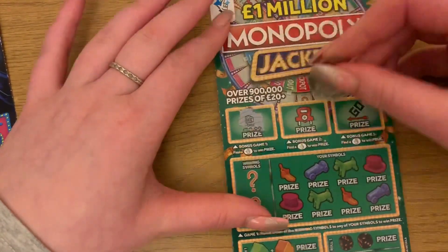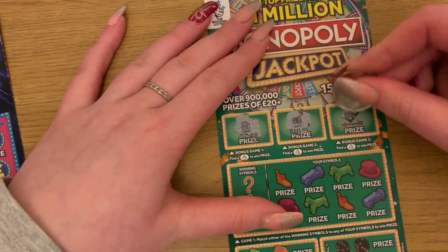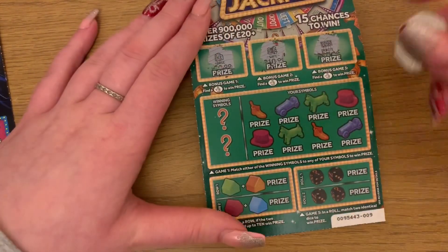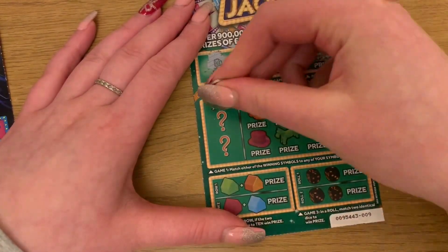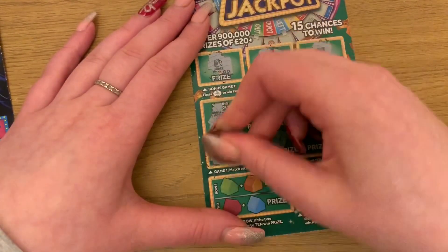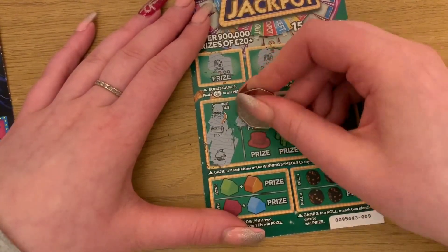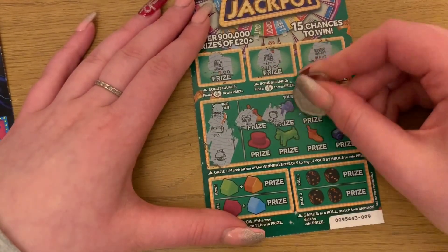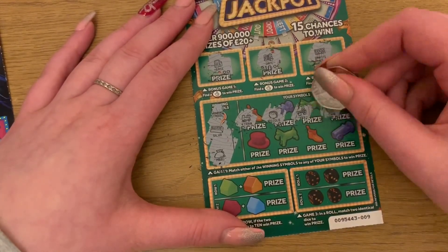Right, so we need lucky fingers, a case, a safe, and a banknote — nothing on those. Then on these ones we need to match either of the winning symbols to your symbols. The winning symbols we have are silver and a money back. Let's see — I have a train, pot of gold, key, and a queen.